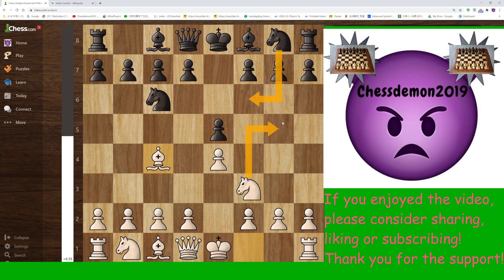Nf6 can be met with the Fried Liver during lower level games. But when your opponent plays Bc5, you have a pretty neat weapon in stock. Most people know c3 is the main line, and if you're extremely familiar with the Giuoco Piano, go ahead and play c3 in classical games. But if you want to surprise your opponent in a blitz game, you can play d4 straight away, and this is the Italian Gambit.